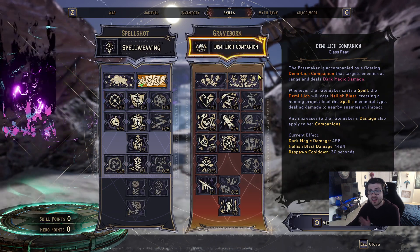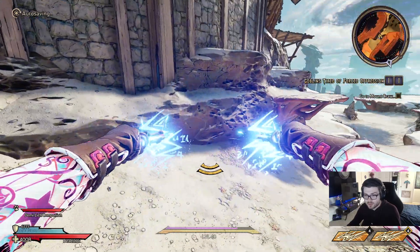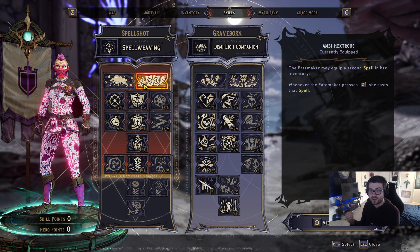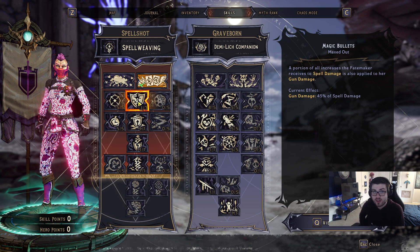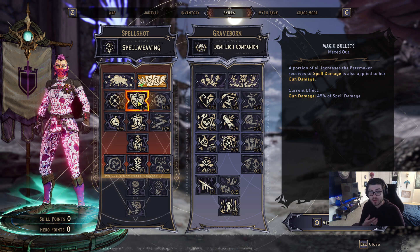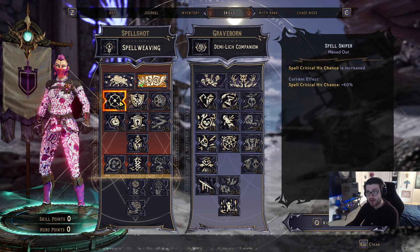I'll unequip the class mod briefly to show the base skills, then re-equip it. For my action skill, I'm taking Ambi-Hextrous — this allows you to cast two spells, giving you your normal spell and a second spell slot. It's really very strong especially with certain spells. For our first skill we're taking Magic Bullet, which transfers 45% of my spell damage to our gun, so guns remain useful in the rare downtime when you're not casting.